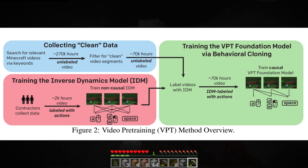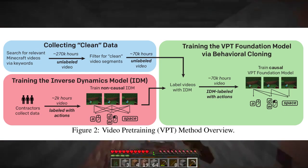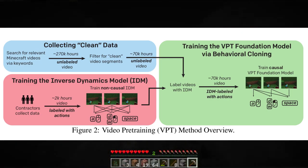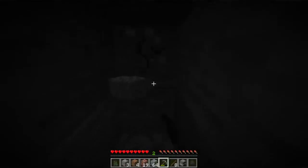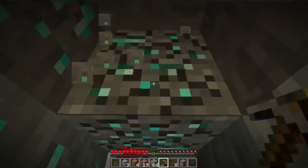They overcame this by using the labeled data to train an inverse dynamics model that could label the actions onto videos. This inverse dynamics model can understand from the video whether the agent is moving forward, jumping, or interacting. The VPT foundation model then learns a policy based on the labeled data. The main difference between the inverse dynamics model and the foundation model is that the inverse dynamics model can take into account both the future and the past, whereas the foundation model is causal and has to predict present actions from past events.